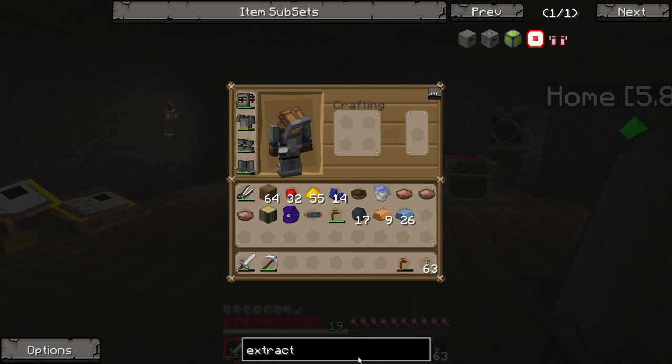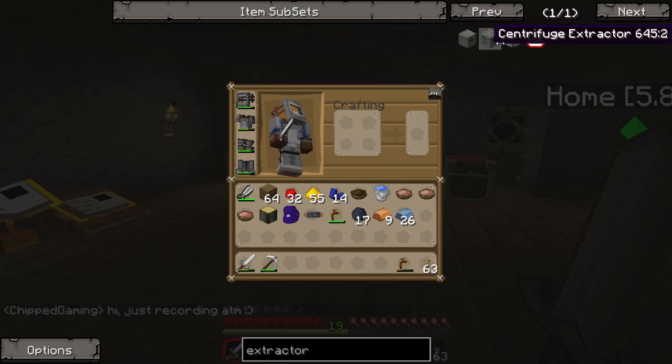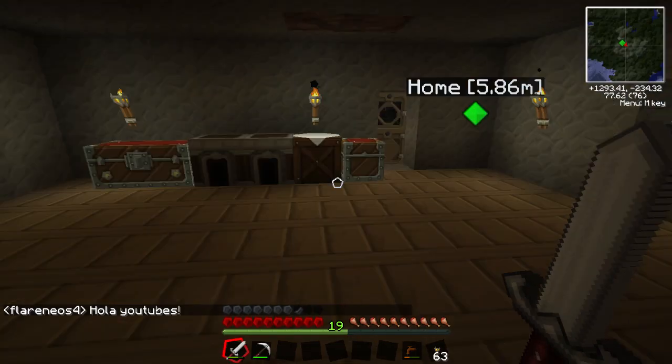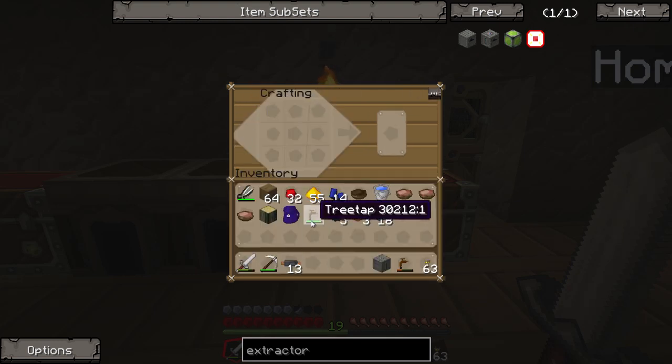Let's bring up the extractor. There are two types — this one is basically an upgraded version of the other — but for now we're just going to make the basic one. If you've watched my Tech It series you'll probably already know about this. We're going to need four tree taps, a machine block, and an electronic circuit. I tried making it earlier with redwood planks and for some reason redwood planks don't work when normal wood does — it's a little bit confusing.